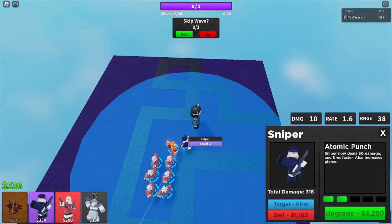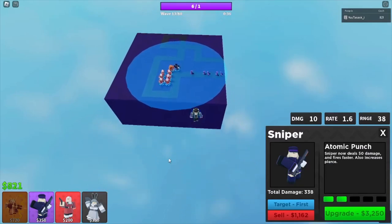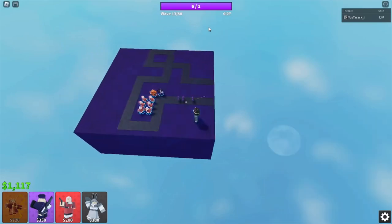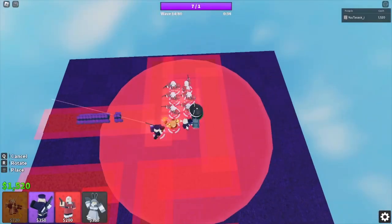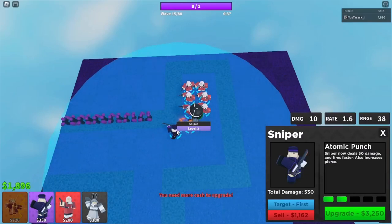Before anyone says 'why aren't you utilizing the pierce of the Sniper?' — I found it pretty optimal to place it here and I don't want my strategy to be purely reliant on pierce. You could probably go for faster times if you place it differently, but you know what I mean.